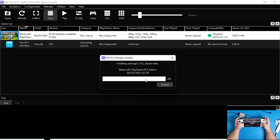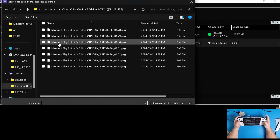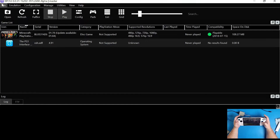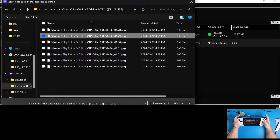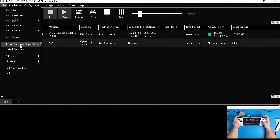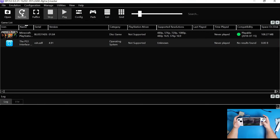Let it load - this can take a while if it's a big update. Once successfully installed, you'll see there are still more updates - for example, you might only be on version 1.78. You have to go through each one individually. Go to File, Install Packages, select the next one, click Open, and repeat this process over and over until you're at the latest update you want. You don't have to go to the very latest, but I'm going to because I want all the features Minecraft has.